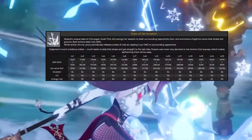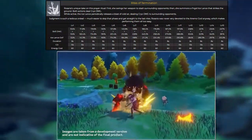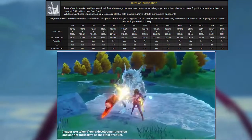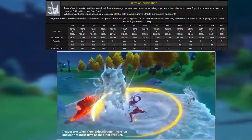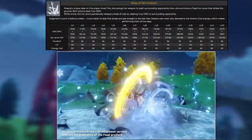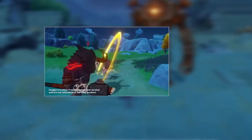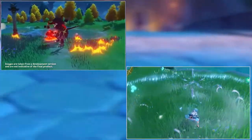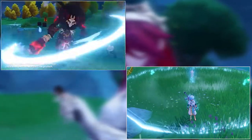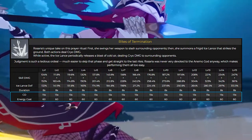Her elemental burst is called Rites of Termination. Rosaria will slash all enemies around her, then summon an ice lance that strikes the ground. That action will deal cryo damage. While the lance is active on the ground, all enemies inside her ult will receive cryo damage for 8 seconds. Her ult is like Chongyun's E but the area is much larger. Her Q has a 50-second cooldown with a 60 energy cost.